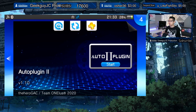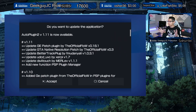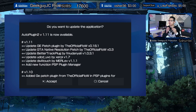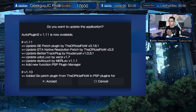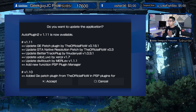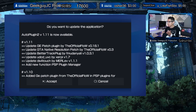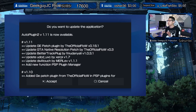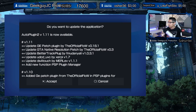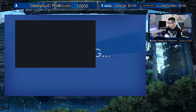If you already have Auto Plugins 2 installed, all you have to do is run the application, make sure you're on a Wi-Fi connection, and the update will appear. Version 1.11 updates include: GE Patch plugin by the official flow, version 0.18 to 1.1; update GTA Native Resolution Patch by the official flow, version 0.3; update Better Track plug; update UD CD; and adds the new PSP Plugin Manager function and DS4 touch support.